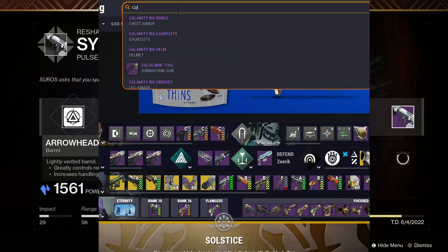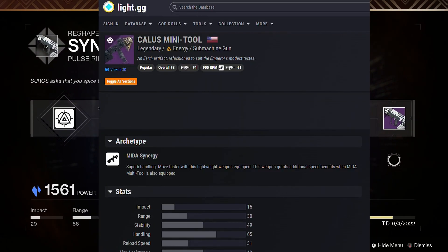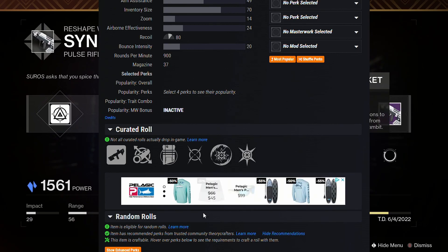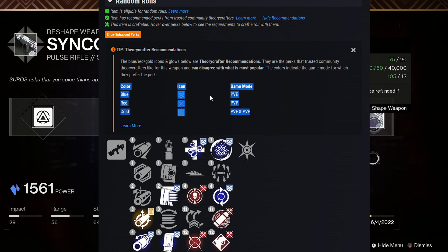At the top of the Light.GG website, you can search for the weapon you want. From the weapon page, you see what Light.GG thinks is a god roll — they will give you some ideas for both PvP and PvE. I use this site because it's a nice quick reference, and I don't have to waste precious materials testing out different rolls.